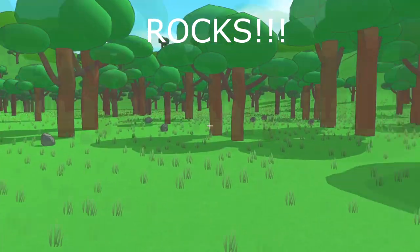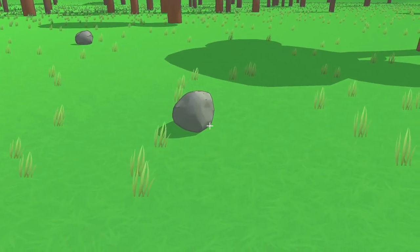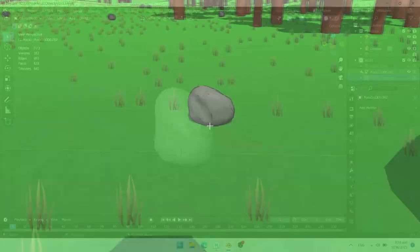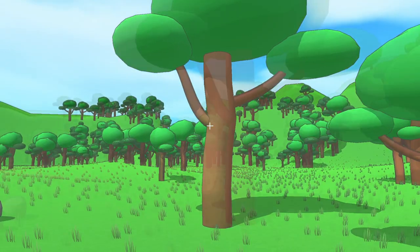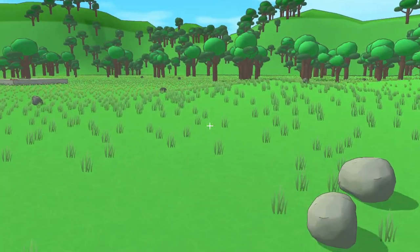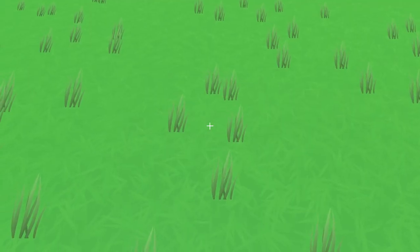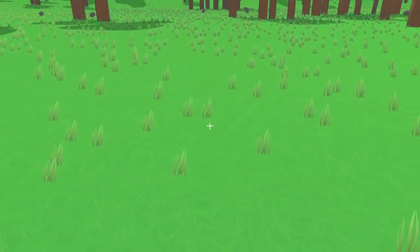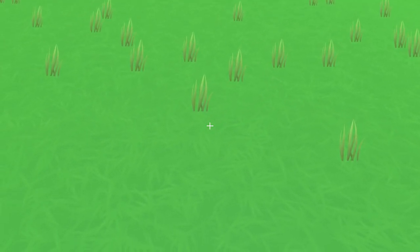I added rocks to the game. I don't really know where I'm going with this — the ground just looked a bit too bare so I worked up these rocks and put them in the game in about an hour or so. As for other aesthetic changes, there's less grass now so the visuals are less busy and it's easier to see things placed on the ground. To make the ground look better than a plain green, I added a simple grass texture and it looks pretty good with the thinner grass sticking up.